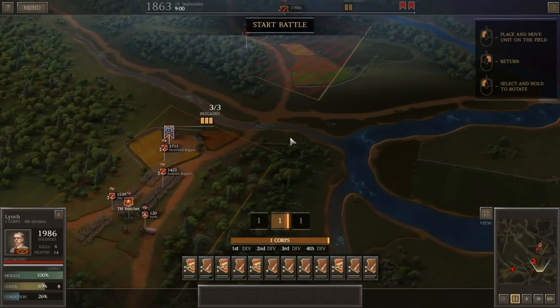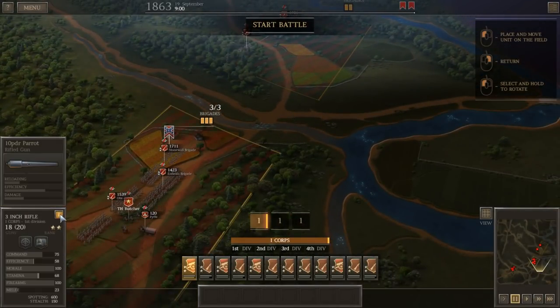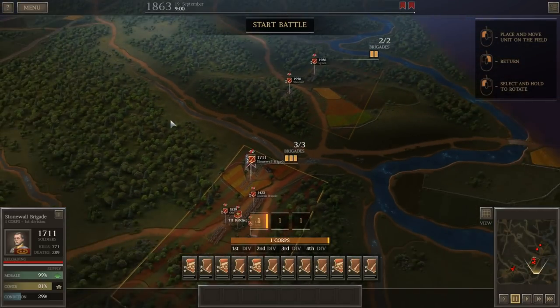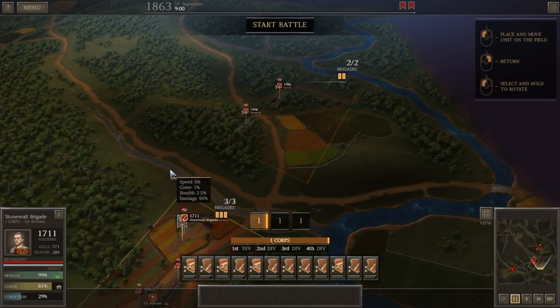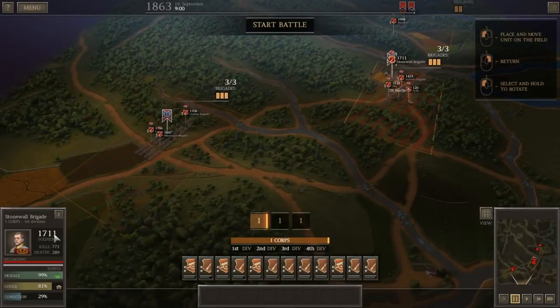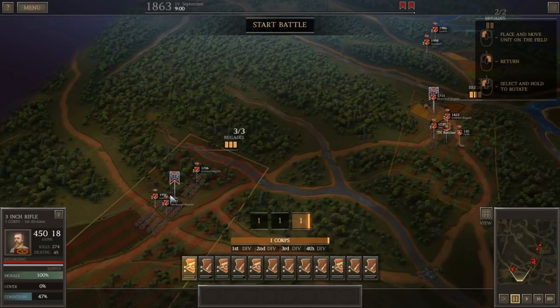On the left, we'll have the Stonewall Brigade with their Fayettevilles. They'll take position in the woods — I want them in the house, which gives 80% cover, though wood lines will give them more. I don't know where the enemy is going to be coming from; I think they're going to be coming down this road. We've got three more brigades over here on the far left — these guys will definitely go in the woods. Very good cover in the woods here.